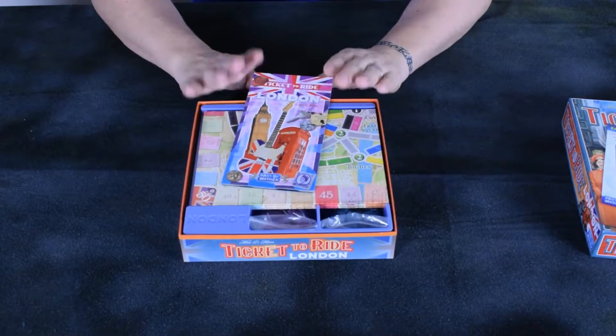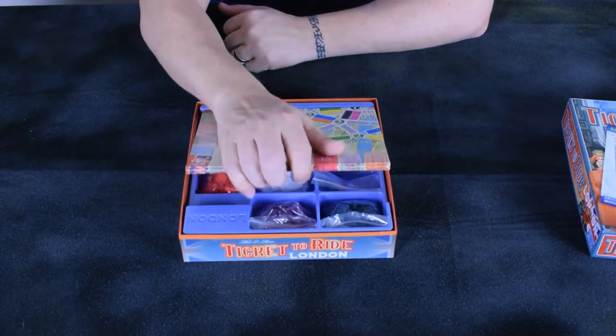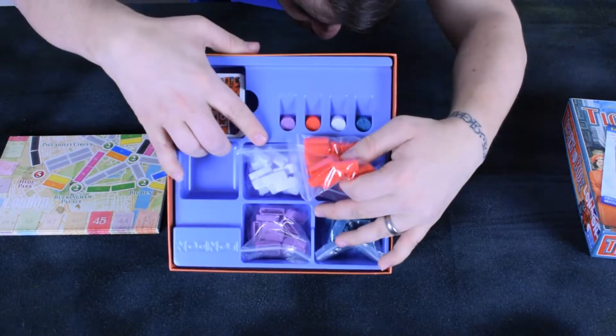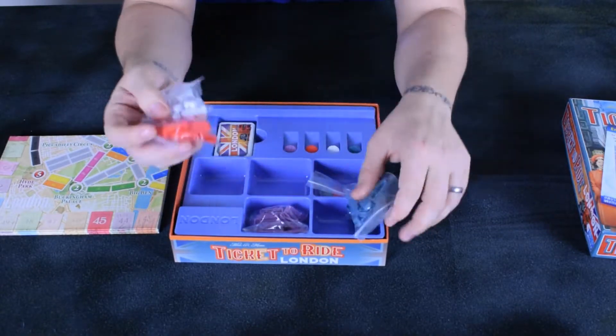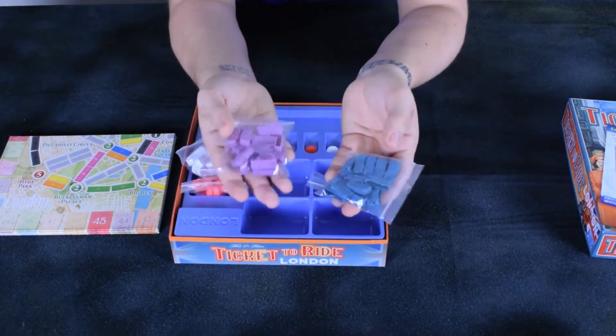If you play Ticket to Ride, you can play Ticket to Ride London or Ticket to Ride New York, which is another smaller version but uses taxi cabs. This one has 68 plastic buses. The colours — you can get a normal red and white, but this one here I would say is more like pastel colours, a purpley and a blue colour.